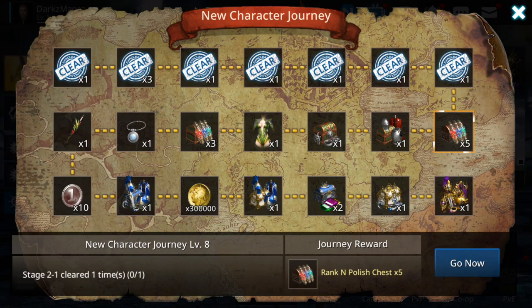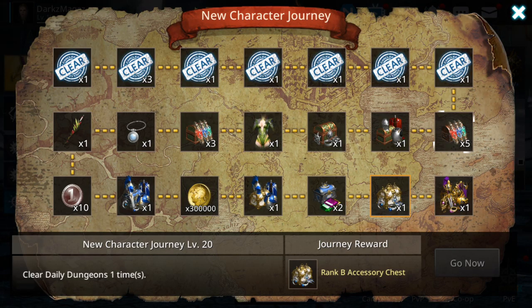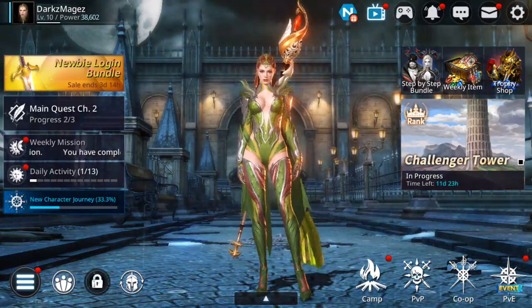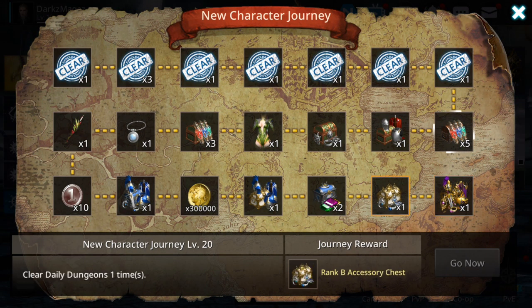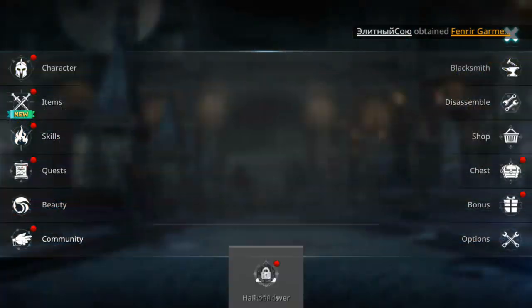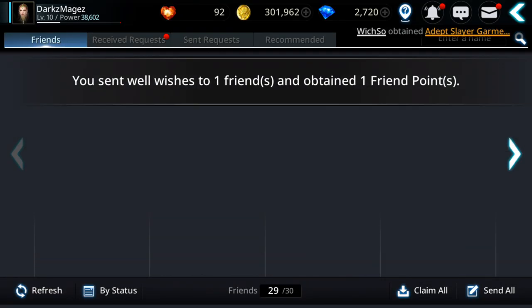You also have the new journey event — it's easy to complete and gives you decent gear, around 100,000 power worth. You get 300,000 gold, and the last part gives rank A gear, plus some accessories. Complete this journey event on all six characters. You're going to see why it's good to complete it on all of them once I get to my main.